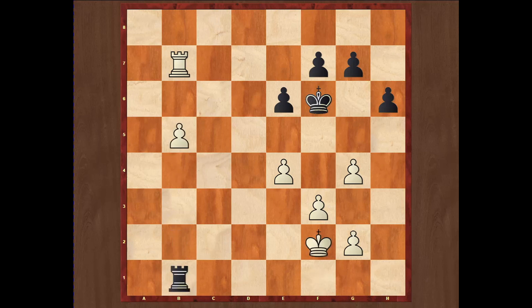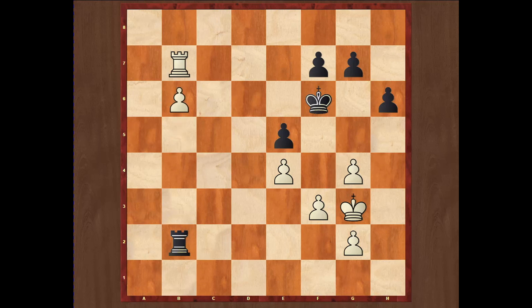The game continued: Rb5, Rb1, Kf2, Rb2 check, Kg3, and the very good move e5 — stopping activation of White's king on f4. Then b6 and g6, a very important move to open the g7 square for Black's king to reach safe squares. We have learned that the only two safe squares are g7 and h7.